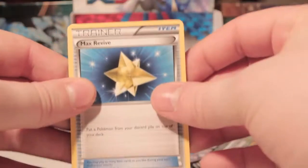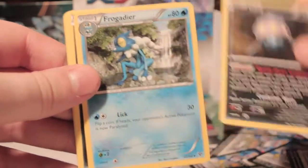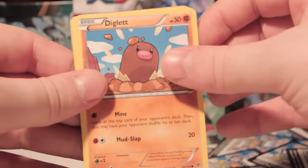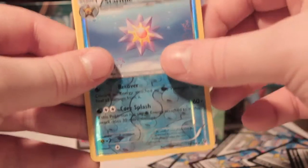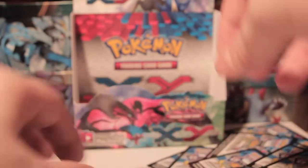I've got Max Revive, Inkay, Frogadier, Sandile, Diglett, Taillow, Ekans, Lillipup, Starmie Rare Reverse, and Mental Trash Malamar — the one we've been looking for! Is it? That's good.